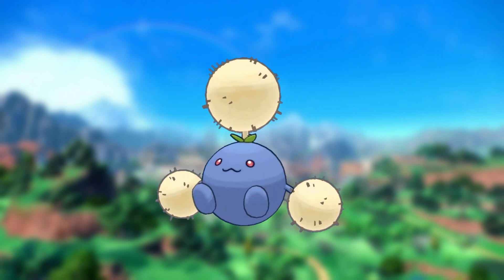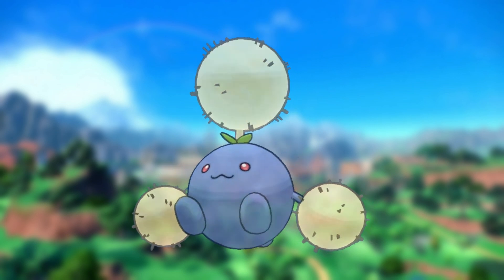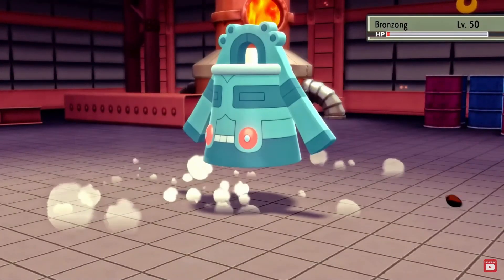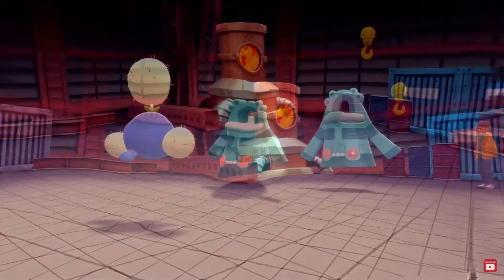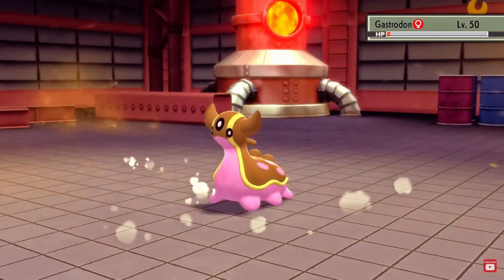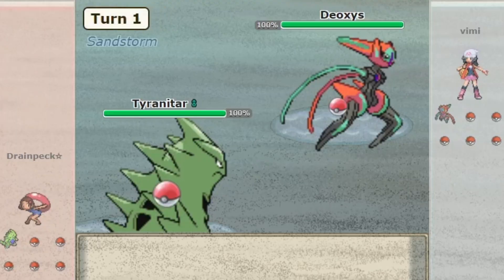Jumpluff is a Pokémon that got introduced all the way back in Generation 2 and is one of the worst Pokémon ever in competitive, usually ending up in a very low tier or un-tiered in competitive singles, though it did have its moments in the NU tier in earlier generations. While Jumpluff is overall considered a very bad Pokémon, it actually had a niche in the tier where the strongest Pokémon and all the broken legendaries roam around freely — this being the Gen 4 Ubers tier.